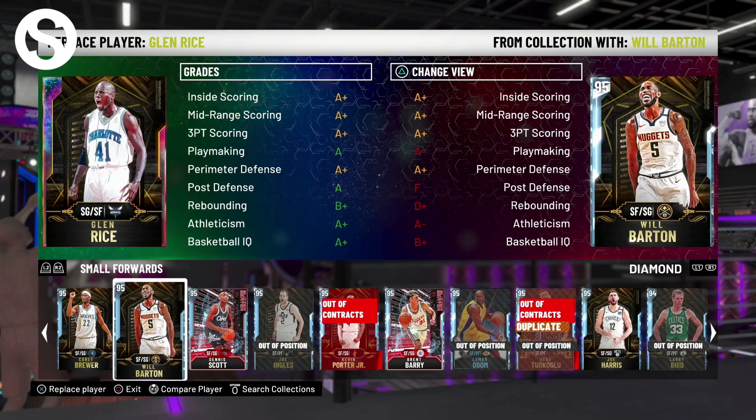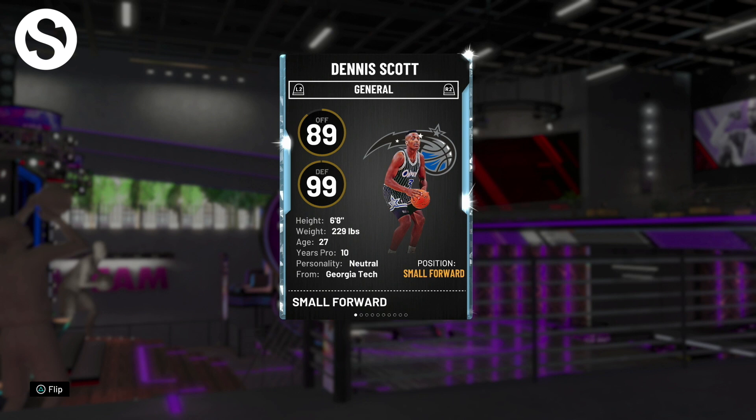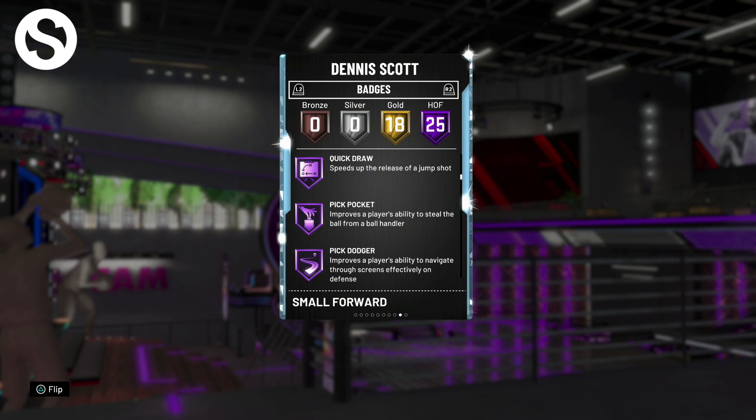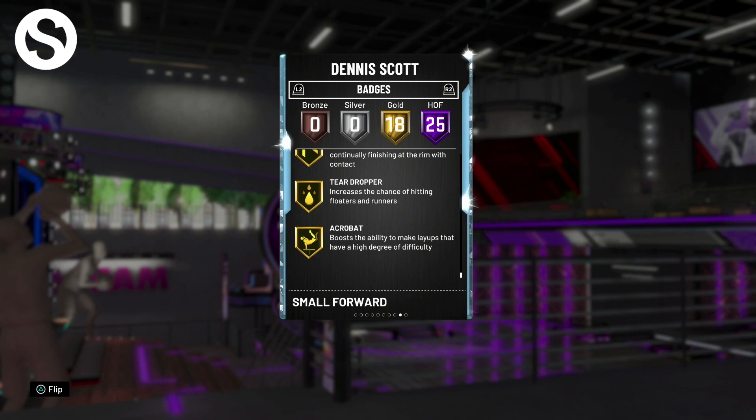For 10k MT you are getting a pretty much perfect card. He is a 6'8" guy that can play at small forward or the two-guard position — I would probably run him at the two. He's got 25 Hall of Fame badges: catch and shoot, corner specialist, difficult shots, tireless shooter, range extender, quick drop, pickpocket, pick dodger, hot start, clamps, hot zone hunter, intimidator, pogo stick, consistent finisher, contact finisher, quick first step, and downhill, as well as 18 gold badges.